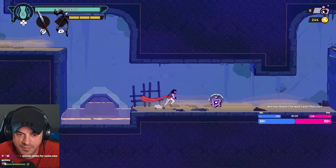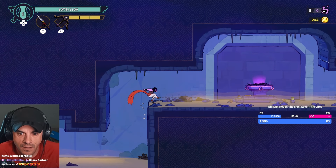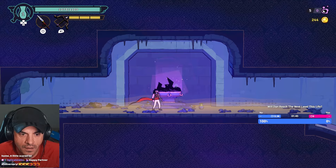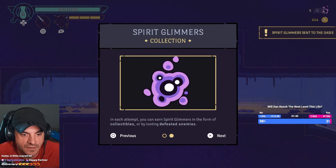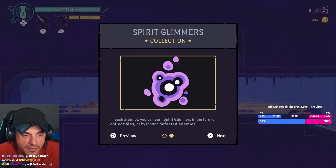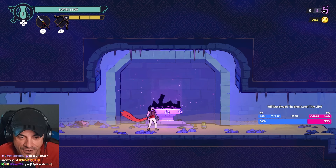What a strange glimmer - seems to be connected to something. You can spend spirit glimmers at the oasis, and each attempt you can earn spirit glimmers in the form of collectibles. Did you say collectibles?